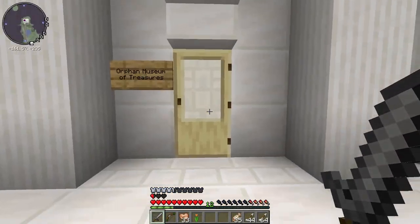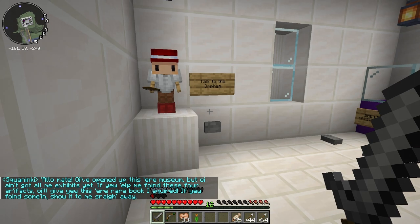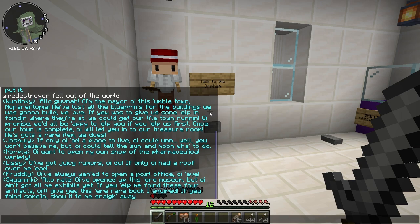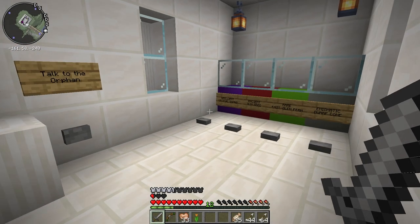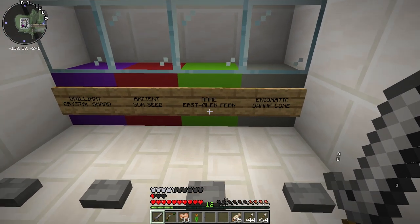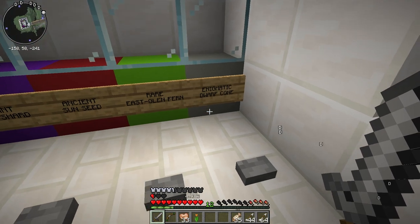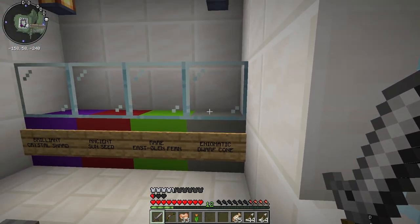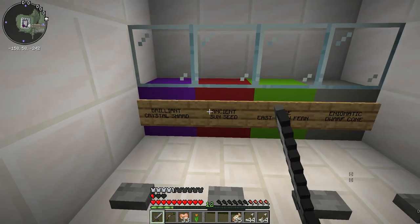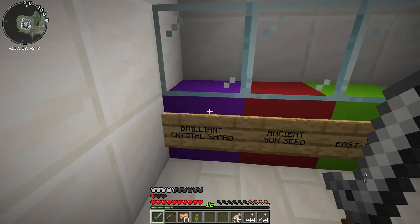Who's this fancy dude? 'Hello mate, I've opened up this air museum but I ain't got me exhibits yet. If you help me find these four artifacts, I'll give you...' this book, blah blah. We found some in Shardomish right away. So we've got to find: a brilliant crystal shard, ancient sun city seed, Glenfern enigmatic dwarf core — so going to the dwarf city, we might find the dwarf core. This must be from the jungle, this from the hot biome near dwarf city, and the purple one from the end.